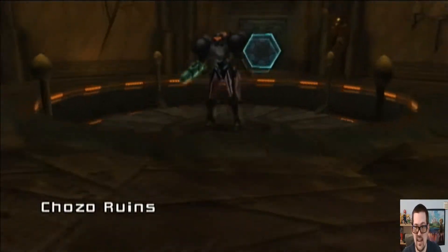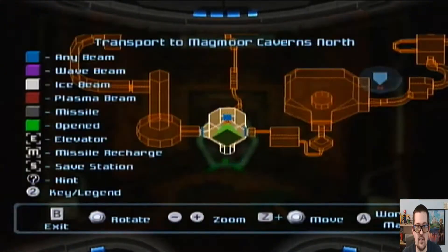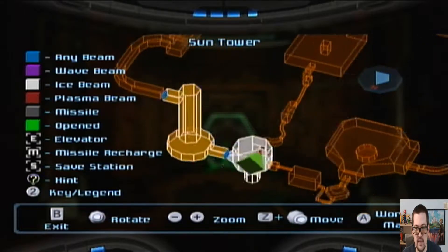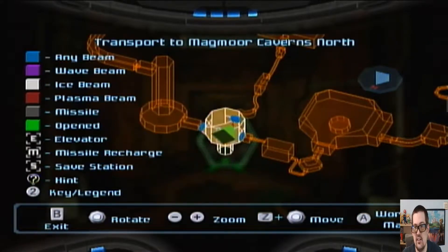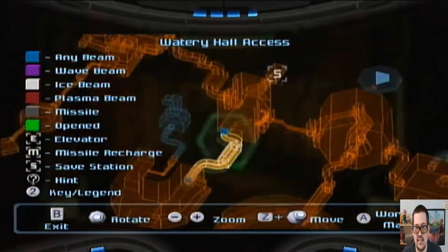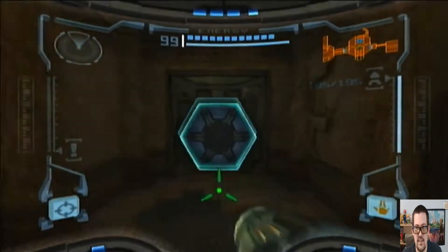Greetings and salutations everyone, welcome back! We're at the elevator, and that's just where you go after Flagara's boss room. This is just one large, ugly space that we have to go through and collect all the things again. We're just gonna take it one step at a time, essentially.